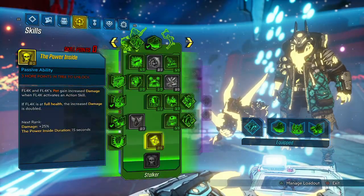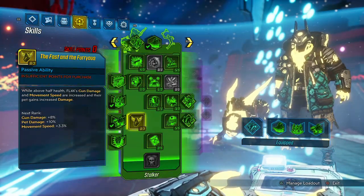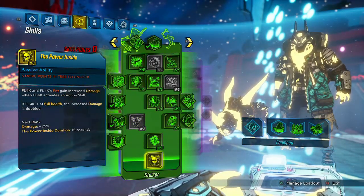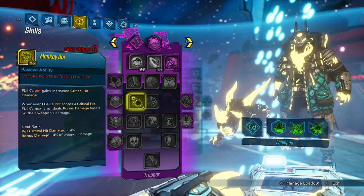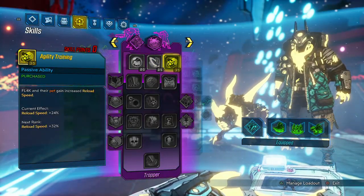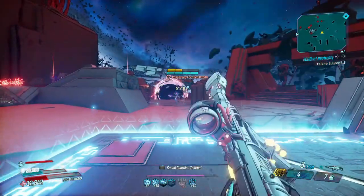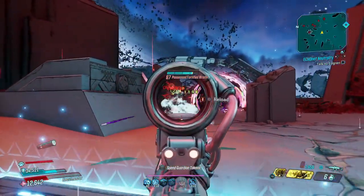Here's our Stalker tree. We don't need anything in Furious Attack or Power Inside because we're never going to be at full health or above half HP. We have a little bit of reload speed for things like the Hellwalker, Maggie, and Queen's Skull. Yeah, now we're here and we're going through some of the takedowns to see what this build can do.